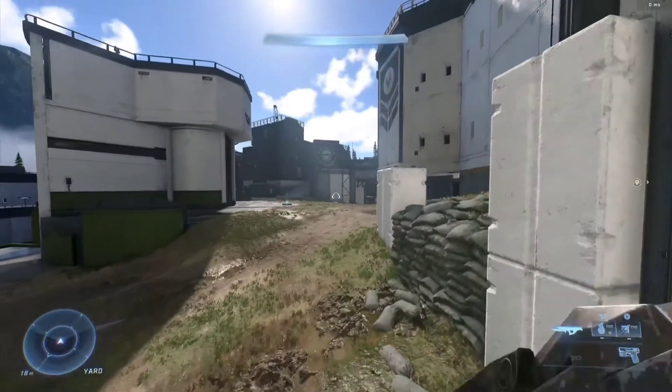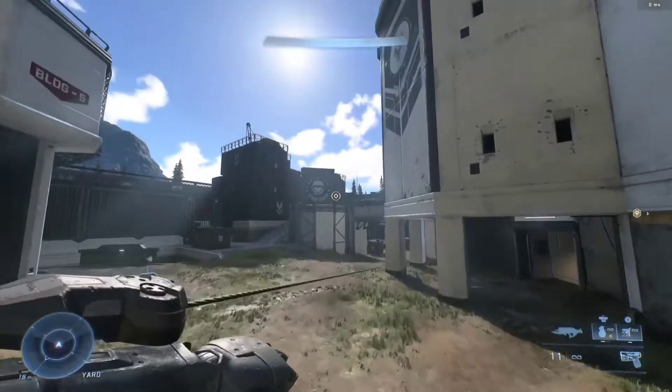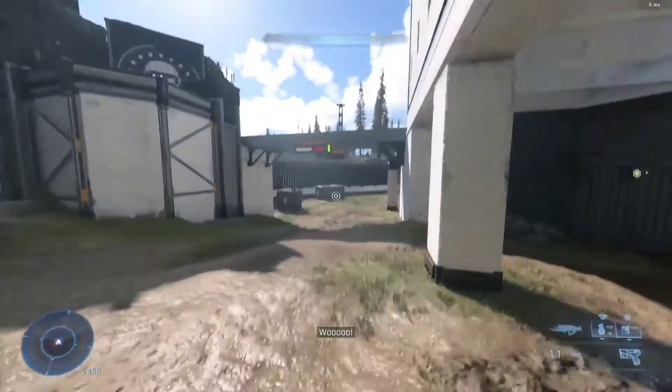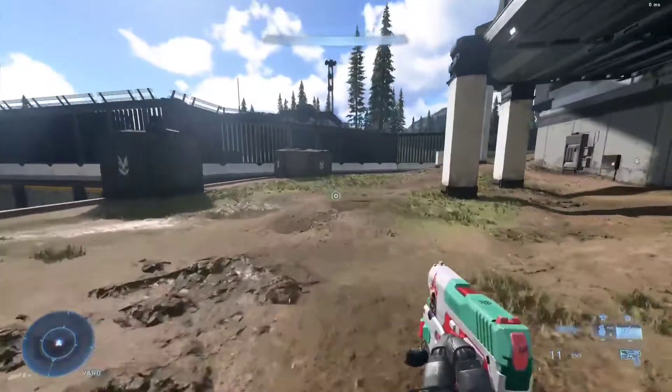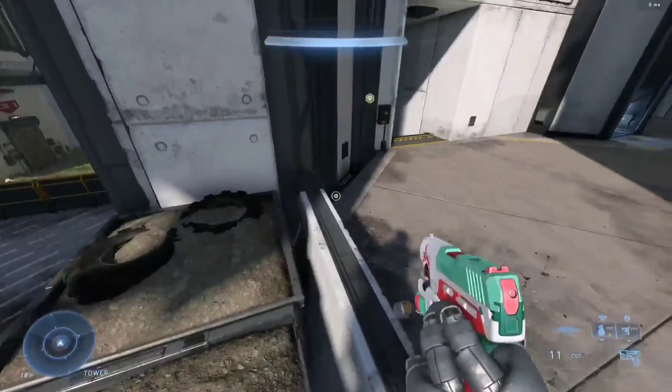The way I'm doing that is pretty much like you just grapple and as soon as you land on the ground — so right here I grappled, no sprint — as soon as you land on the ground you sprint and you slide immediately, like frame perfectly. If you do it right, it won't even show you sprinting, it will be fluid.